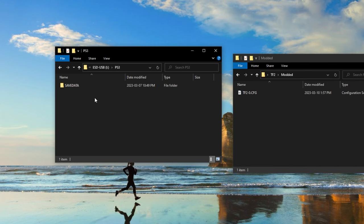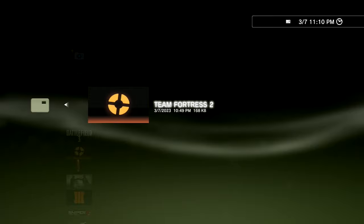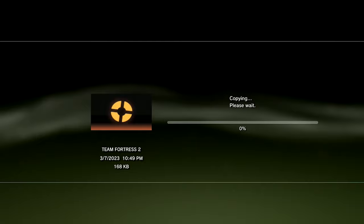Once that's done, go back to the modded file we just created and copy it over to the USB stick used for the PlayStation 3. Once that's copied over, go back to your PS3. On the PS3, go back to the Game Save Data Utility and select your USB stick. From there, copy the TF2 file over to the PlayStation 3, overwrite the existing one, and you're set.